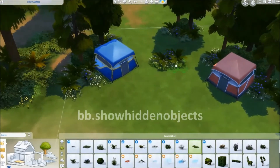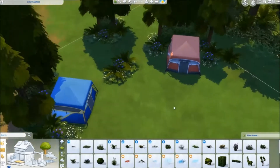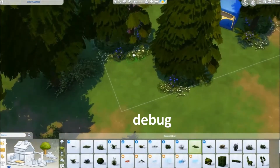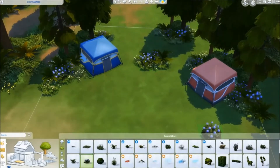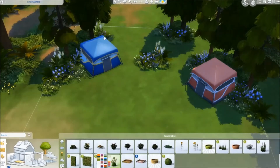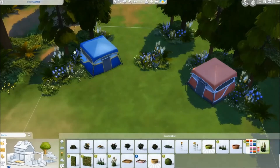The other cheat is bb.showhiddenobjects. Then all you need to do is type debug into the search bar in either buy or build mode and this will allow you to unlock all of the hidden objects, such as the working fishing pond I've put in the centre of my build. I think I might make a video at some point of all the useful Sims 4 cheats, so let me know in the comments below if you think that's a good idea.